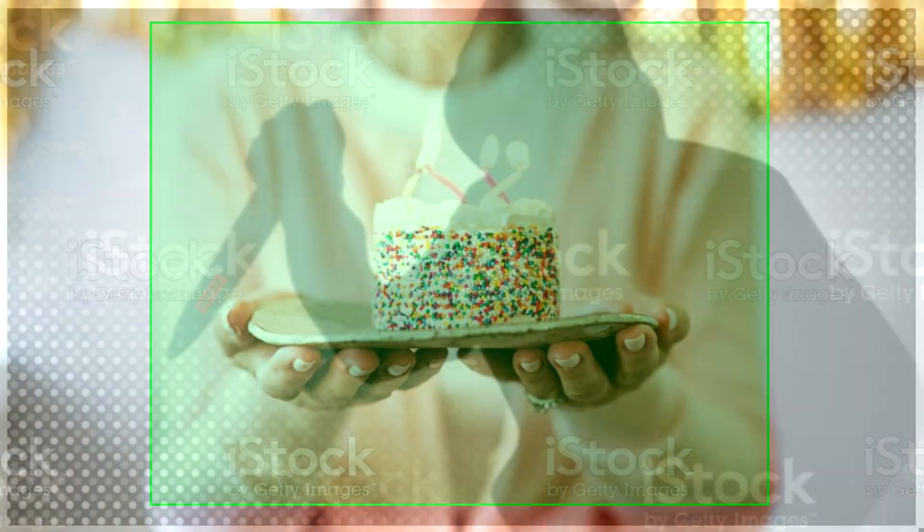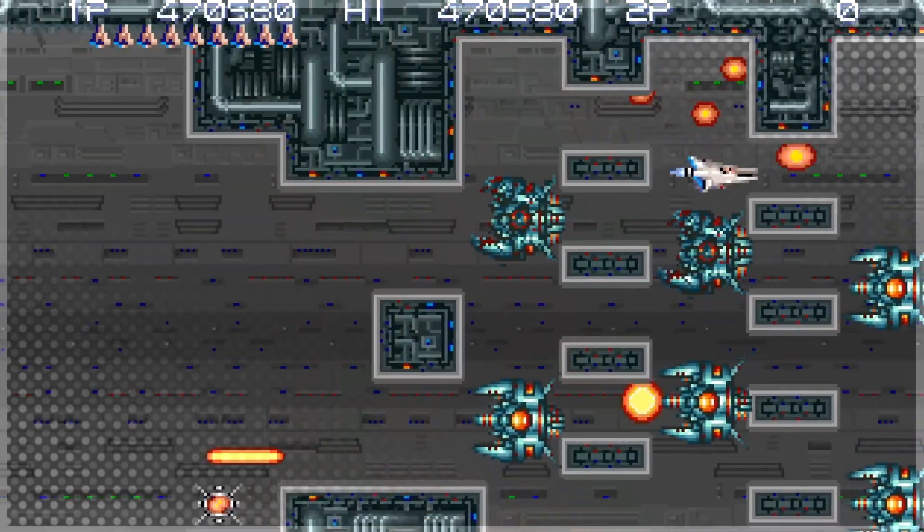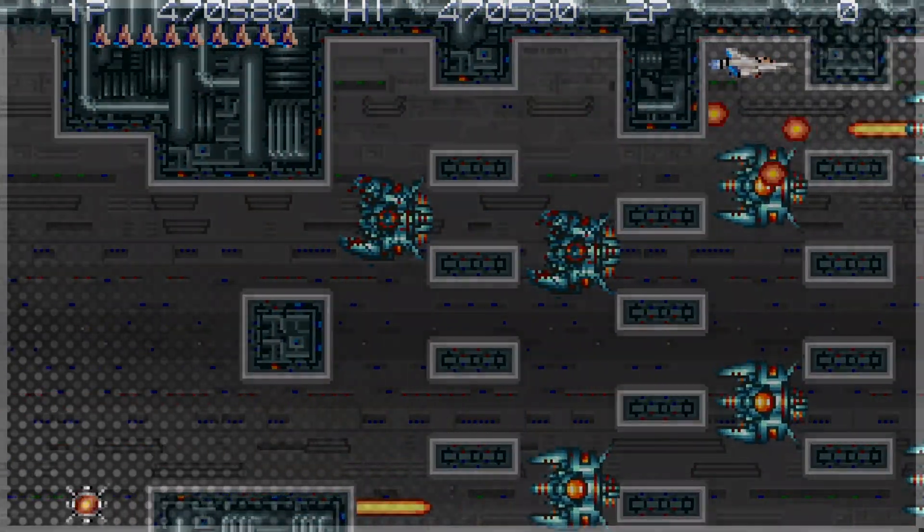A good rule of thumb for hitboxes is: if it helps the player, make it big; if it harms the player, make it small. For example, things like power-ups and player shots should have big hitboxes, while stage hazards and enemy bullet hitboxes should be small.